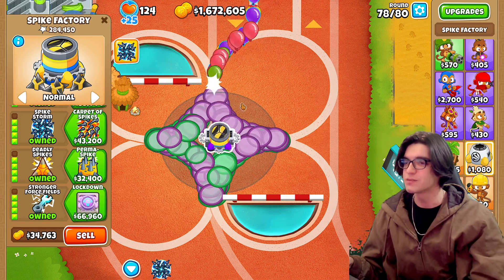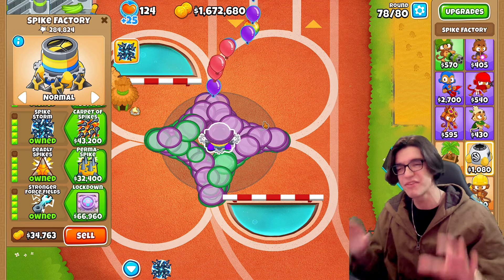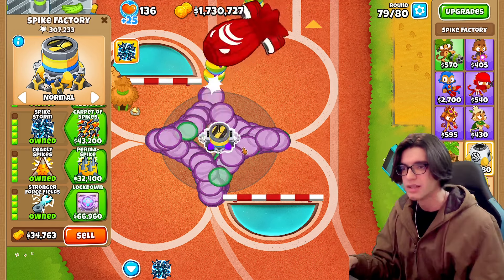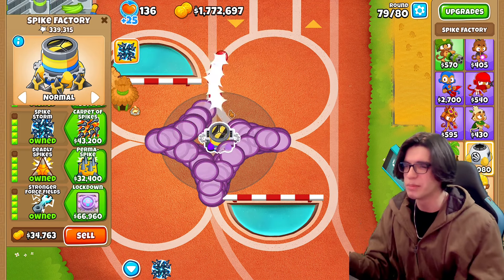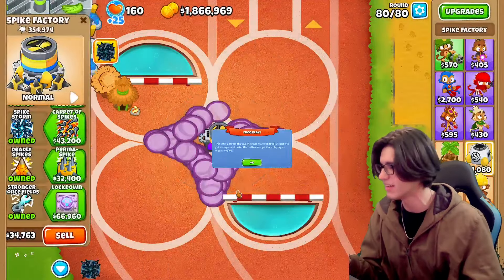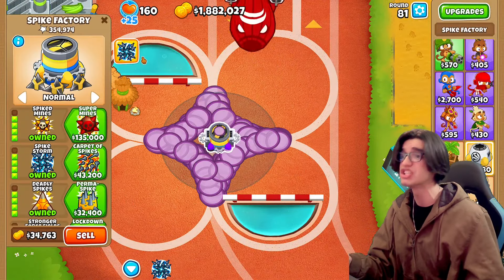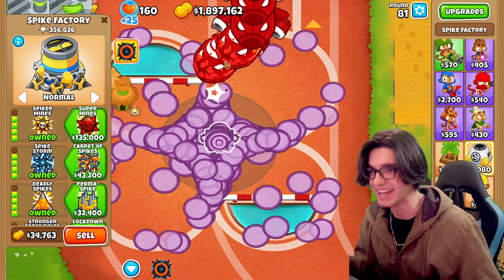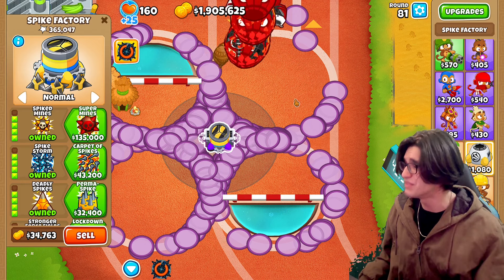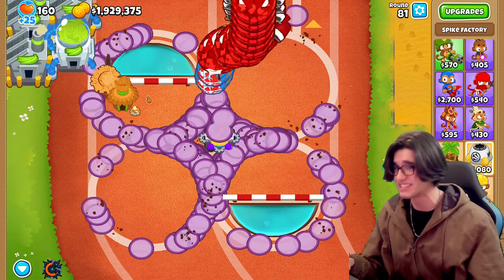I kind of like this purple — he's got the yellow, he's got the purple. He looks like a very chill tower. But look at that, he's absolutely decimating everything. We freaking beat round 80 like it was nothing. And now we have the spiked storm ability — let's use it. Oh my goodness, this guy's like $50,000 but he's already decimating everything.